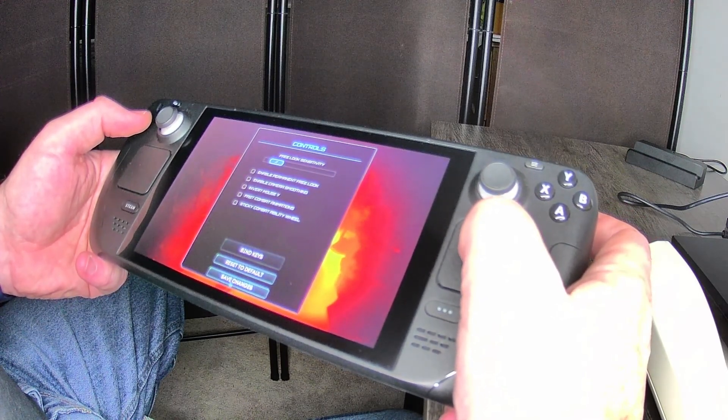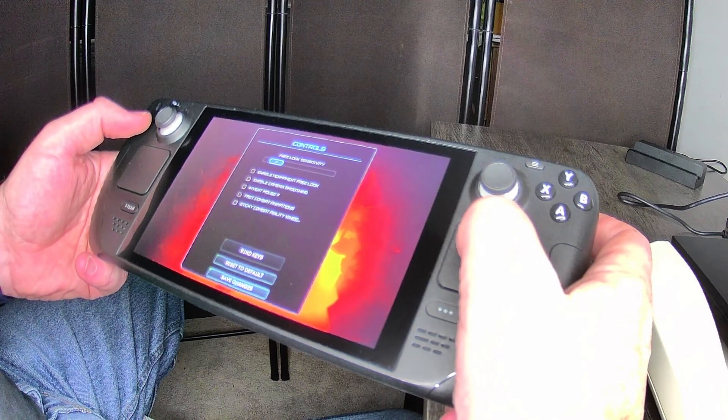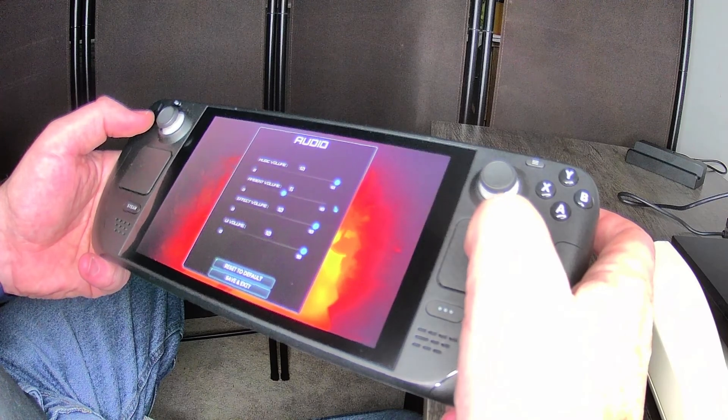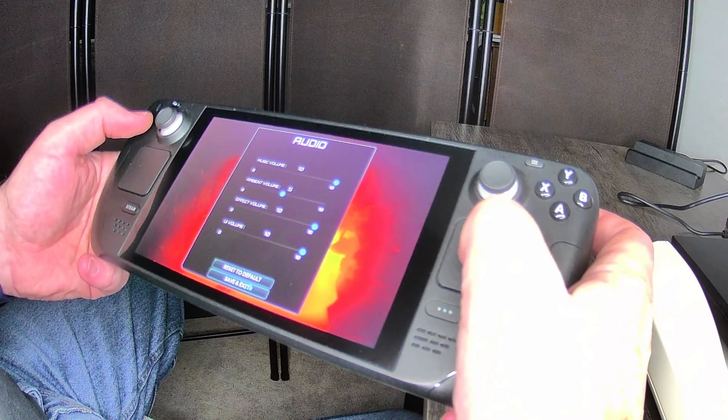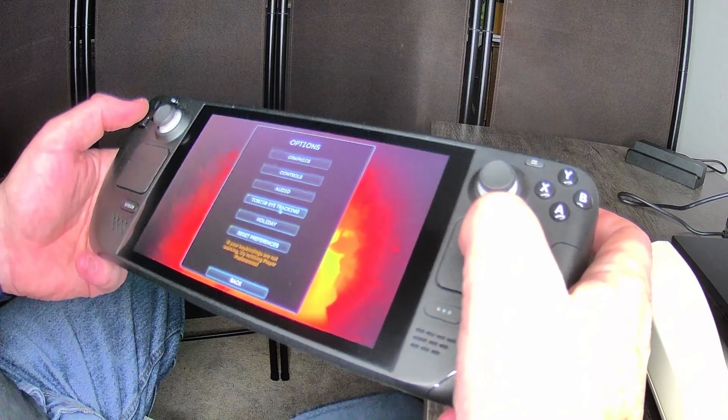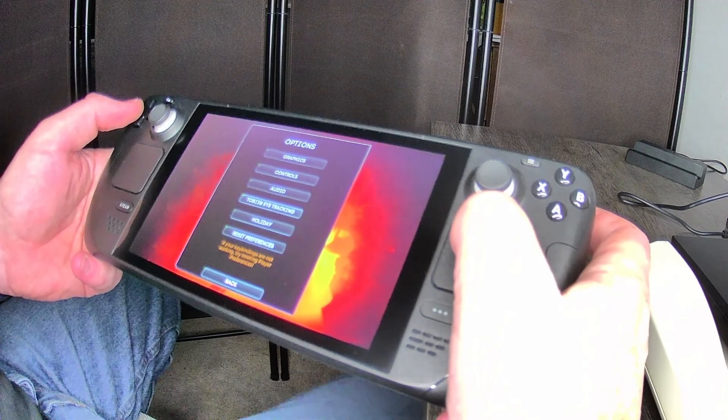Reset to default and save changes — there is no back button, so you just save changes. Under Audio: music, ambient effect, and UI volume. Save and exit — you don't have a choice. There's also Tobii eye tracking, which I'm not turning on. I don't think it would work on the Steam Deck anyway, and I haven't seen too many games that have that.